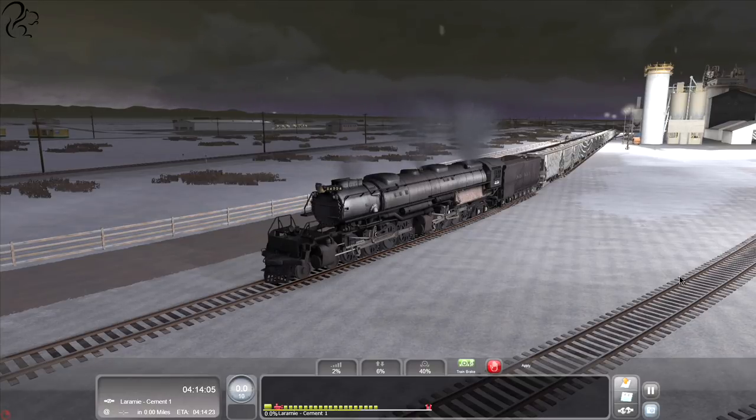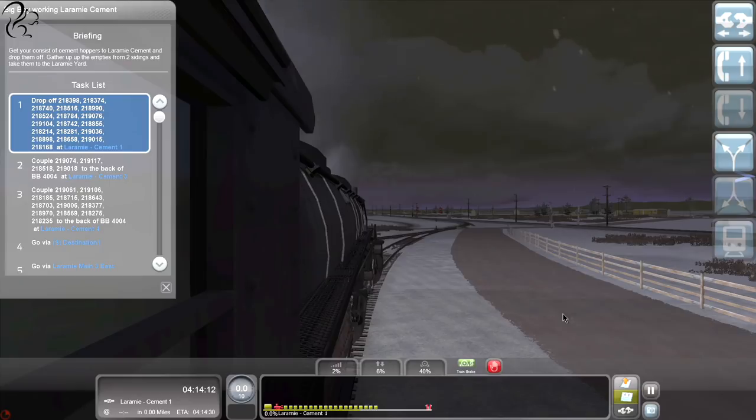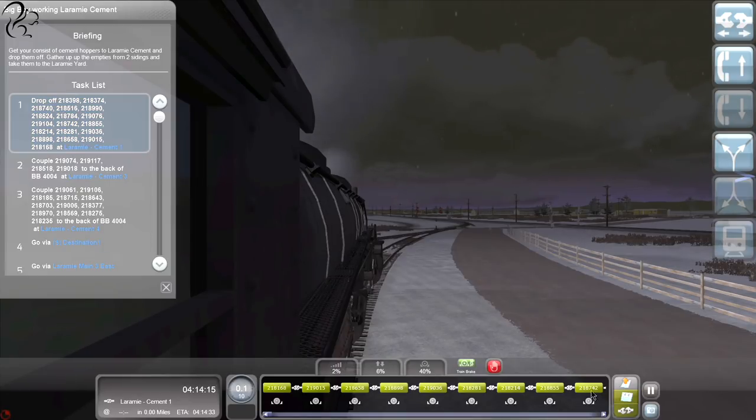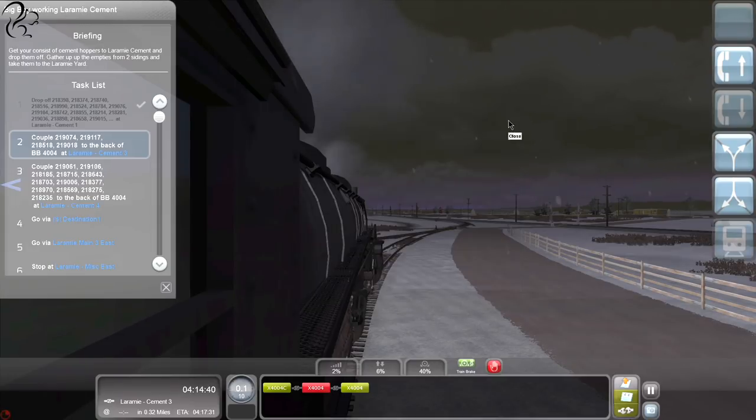Has that done it? I don't think it has - we'll have to decouple. We're used to passenger trains. Which is the decoupling point - is it that one? Instruction complete - the conductor says: 'Okay, that took care of the load. Now gather up the empties - get the loose cars off Laramie Cement Three first.' Get the loose cars off Laramie Cement Three - okay, no problem.